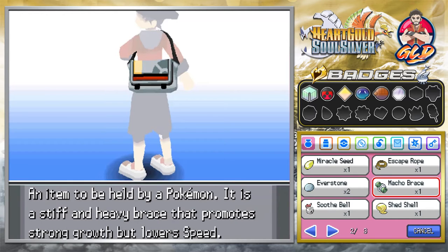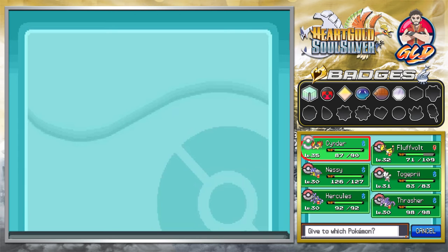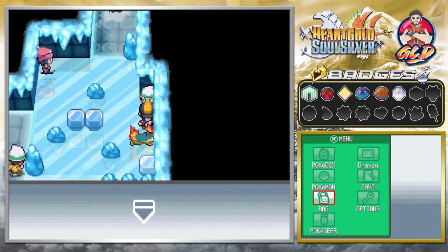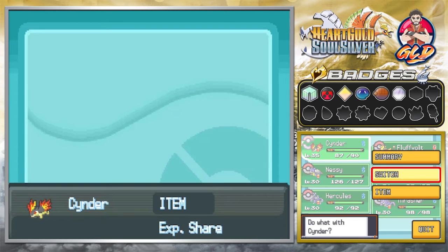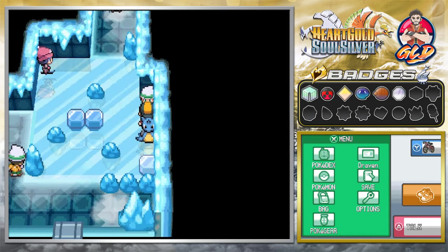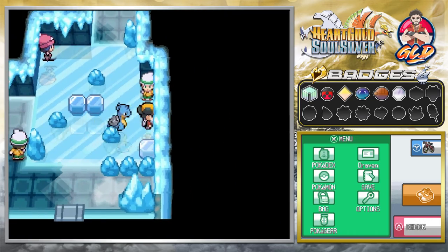We're going to give the experience to Cinder because we want to try to evolve him this episode — a little extra experience never hurt. Let me check the handbook here. We're looking at our allies and what's coming up — checking on Pryce. It looks like we're going to have some fun. I'll go ahead and give this exp to Cinder, then switch to Nessie as we head toward the gym leader.